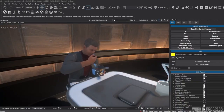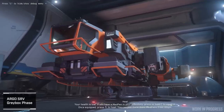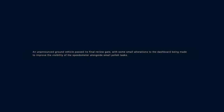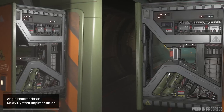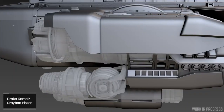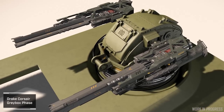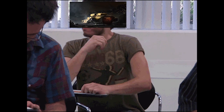On the ship art team, the Argo SRV continued through the gray box phase. An unannounced ship continued through final art, getting pretty close to art-side completion. Another unannounced ground vehicle passed its final review and is also nearing completion. The art side of the resource management pass on the Hammerhead continued, with a new gravity generator room and new component bays added. Work on the MISC Hull C continued, and the Drake Corsair continued through final art with its exterior receiving polish.